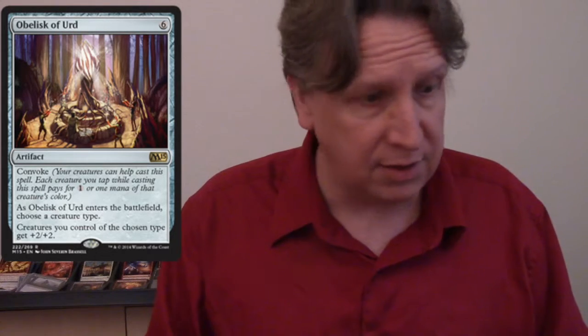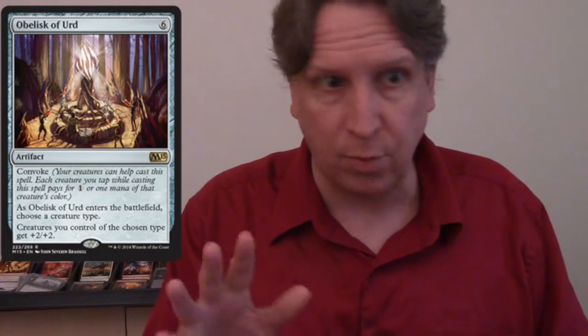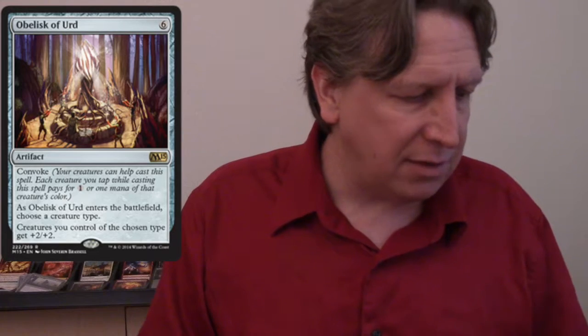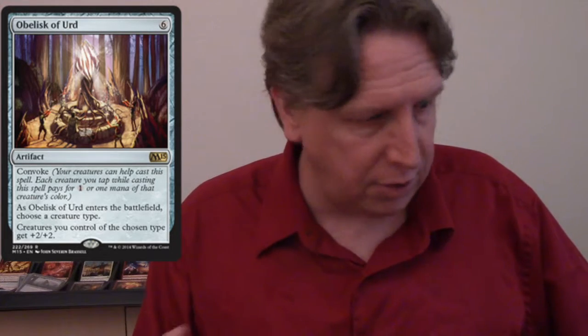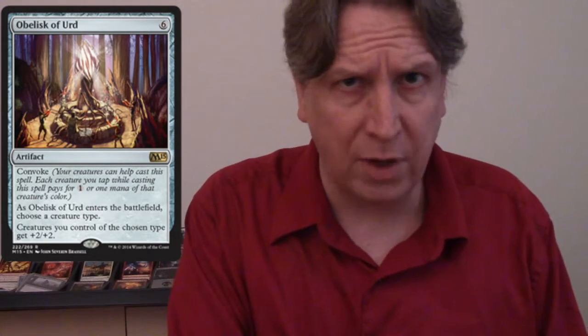So that's the basic core goblin deck — probably Stoke the Flames over Collateral Damage, but I want to talk about two anthem cards. Obelisk of Urd from 2015 has Convoke — you can tap your goblins to help pay for it. It's a six-drop, so it's expensive, but as it enters you choose a creature type and creatures of that type get +2/+2. All goblins suddenly get +2/+2 — amazing, this could win the game the moment it goes down. The downside is you had to tap a bunch of guys to get it, so it's expensive.